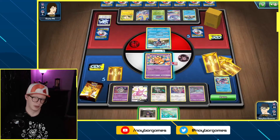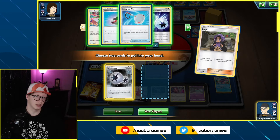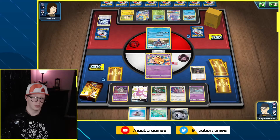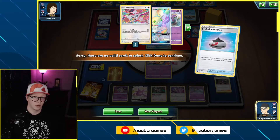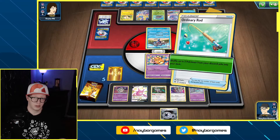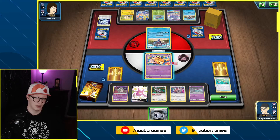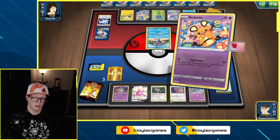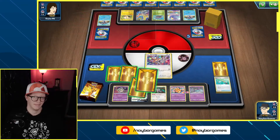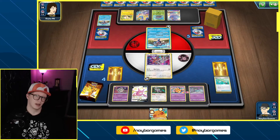Not pulling anything out from there. We got our Twin Energy — that's good. We're out of Poltergeist, that's not good. They're all here, so let's put one back into the deck. Twin Energy onto this Bundle B, retreat back into Bundle B, and Mad Party attack for 220. I get a Dedenne GX. The only thing is they can just come back and attack us too.